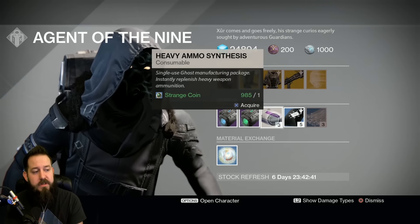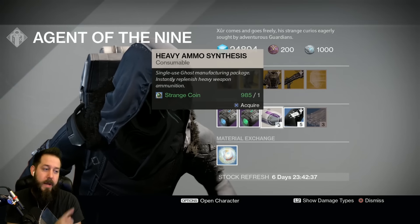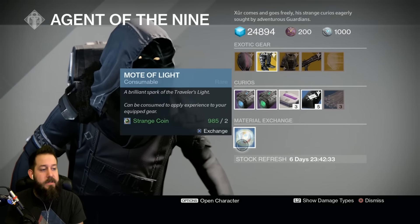Also, heavy ammo synth — you could use heavy ammo synth to turn in to faction and get gear that way to help power level your first character for Rise of Iron. And then vehicle upgrades — nobody cares about those.